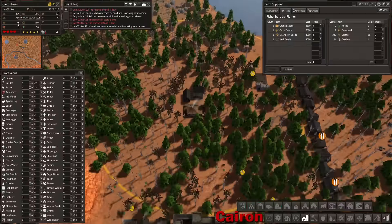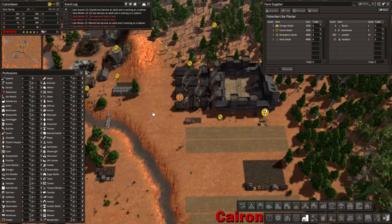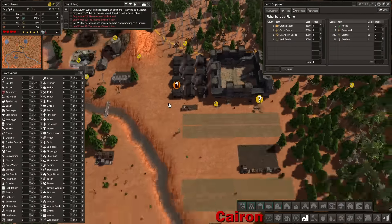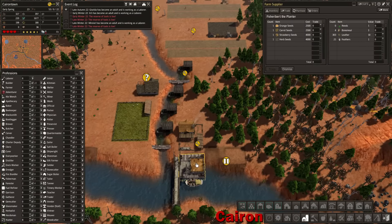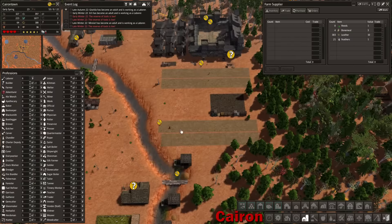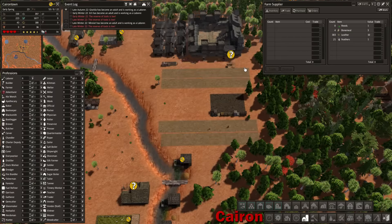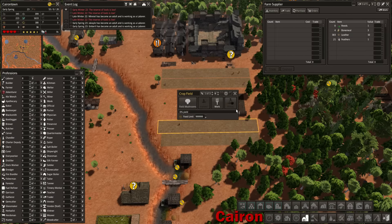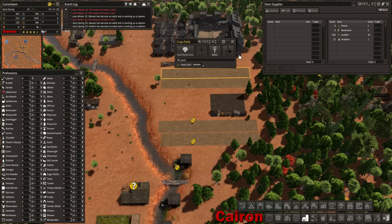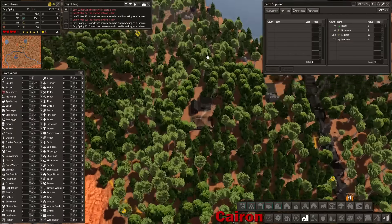You guys are still doing pretty good - our food supplies are still pretty low. Again, we have a 7,500 food requirement. Let's turn off pickup on these - actually, I don't really have an abundance of laborers, so let's not do that for now. Just leave those on pickup.